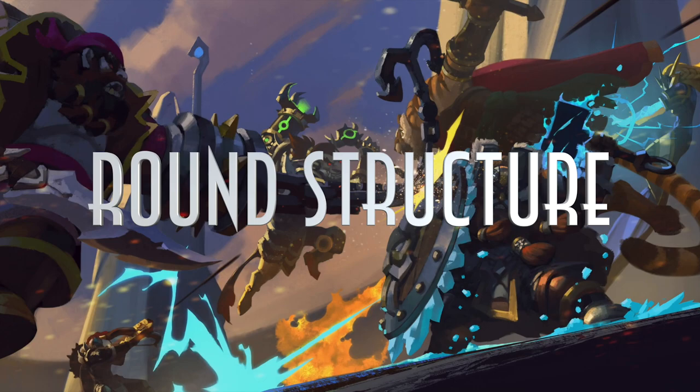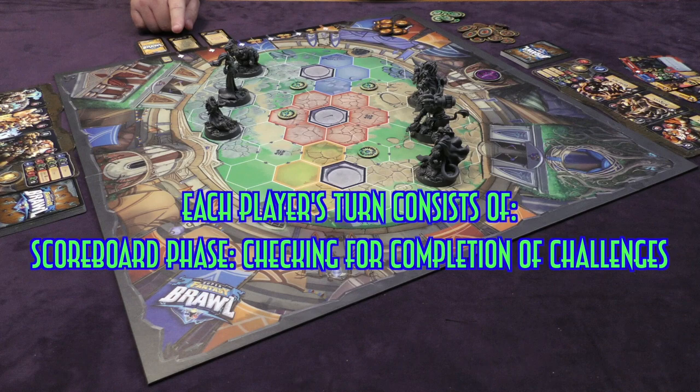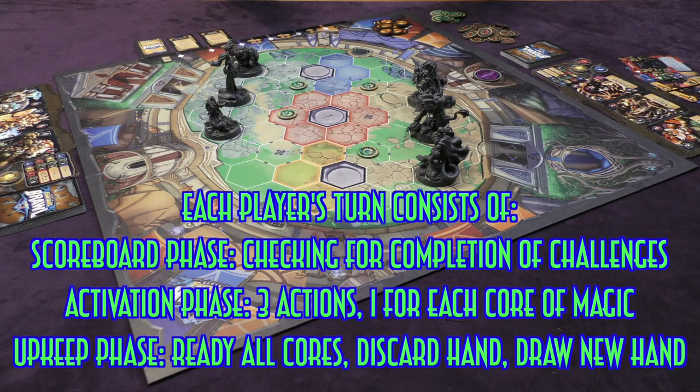Each round is split up into two player turns, and each player turn is split up into three phases. The first phase is the scoreboard phase, where you check to see if you can score any of the challenges already on the board. The second phase is the activation phase, where you take the cards in your hand and use your magic cores to play up to three of those cards. Then you move on to the upkeep phase, where the active player readies each of their cores, discards their hand, and draws a new hand of five cards. The activation phase is where the core of the game takes place — that's where players move their champions around the arena, make attacks, and set themselves up to score challenge cards.